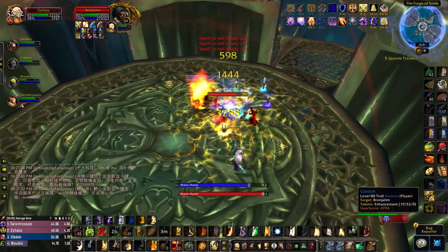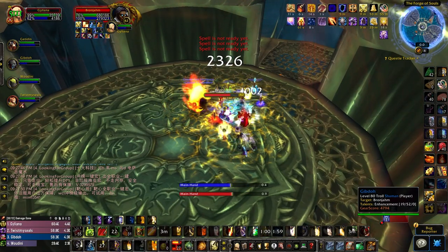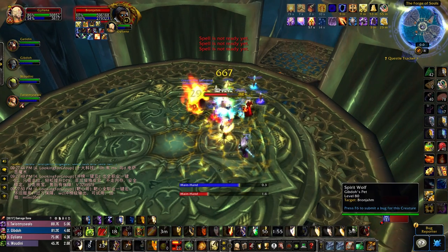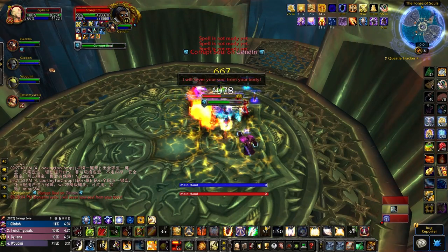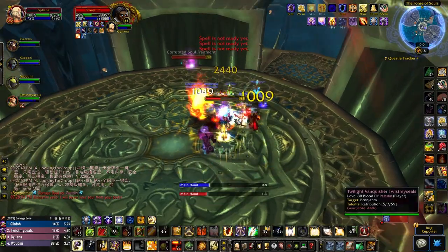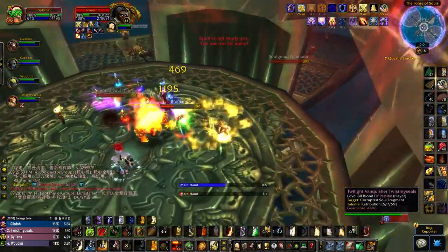Before I discuss the tips I have for certain dungeons, I wanted to establish that I have absolutely nothing else to say about the following instances: Culling of Stratholme, Drak'Theron Keep, Utgard Keep, Utgard Pinnacle, Violet Hold, The Nexus, Gal'darah, The Old Kingdom, and Halls of Lightning. I haven't discovered any new tips for these dungeons that weren't already covered in my previous guide, and none of them received any additional hotfixes.